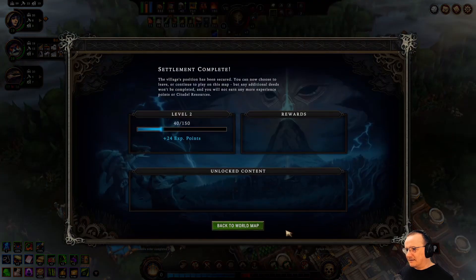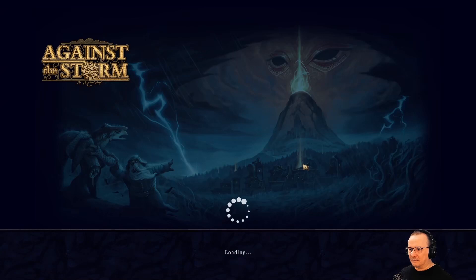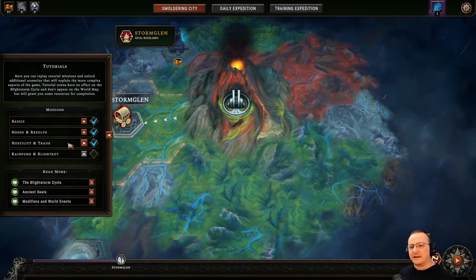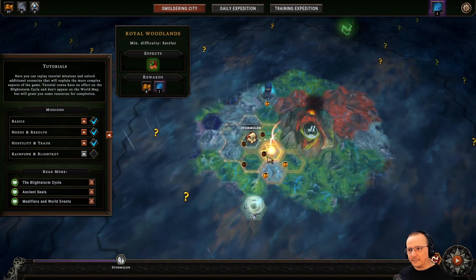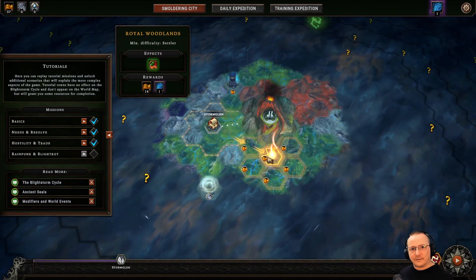All right, well, that was it. Deliver — and the settlement is complete. I'm not sure if the tutorial taught me the things it intended to teach me, but it was an interesting exercise. We got some experience points and some rewards. Back to world map. At least I've ticked this box: hostility and trade. I'm not really good at managing the high levels of hostility and more difficult skill levels, but for now that pretty much wraps up this tutorial. That's it for this episode as well — thanks for watching, we'll catch you next time.